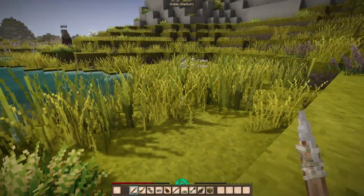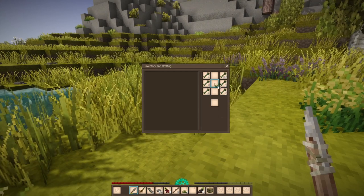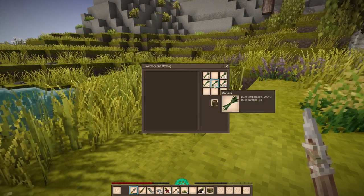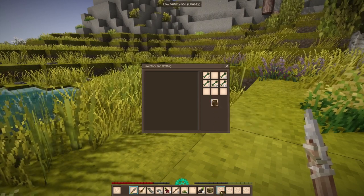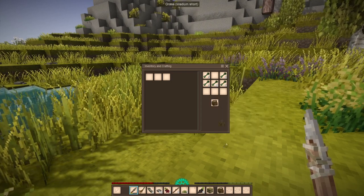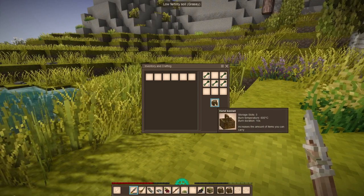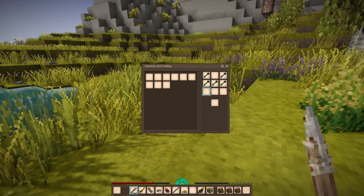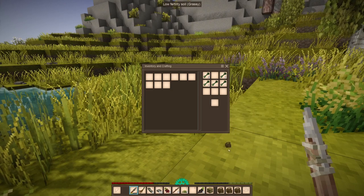The basket recipe is two cattails per square in a U-shape — all three bottom squares plus middle-left and middle-right, with two on each tile. That creates one basket. I just made three baskets and can make more.